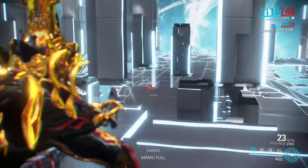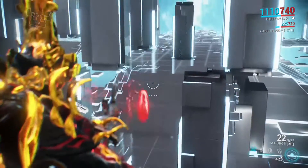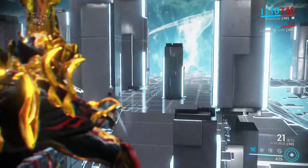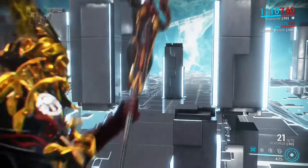Number two: Scourge releases an AoE effect and it also has a pretty good range — you can even see it's quite wide.